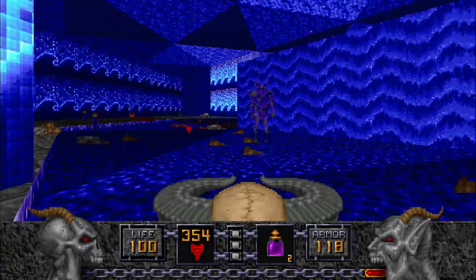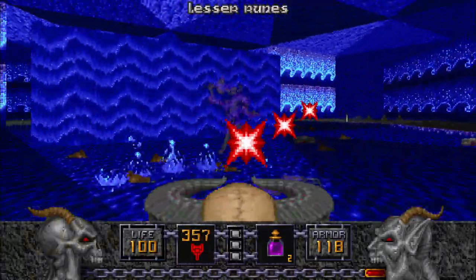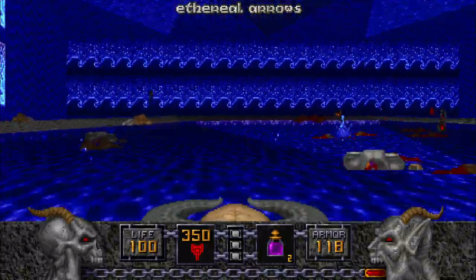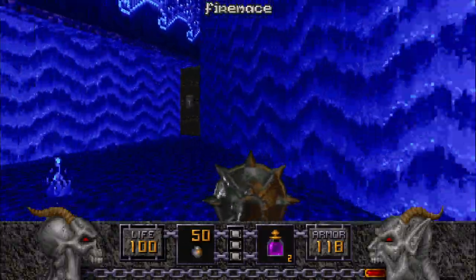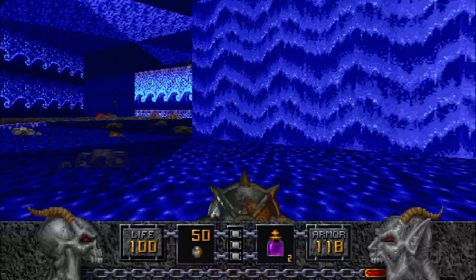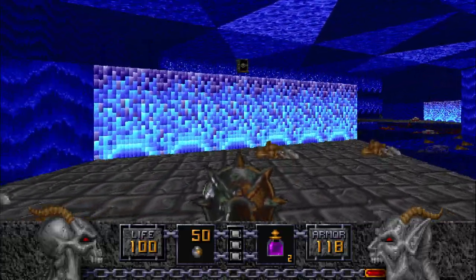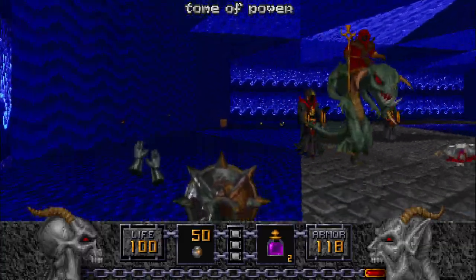This place is kind of like a big circle, so it's a little easy to lose yourself in it all. When you're done fighting them, you can go to the area where the Fire Mace is and press this button, and the final part opens up. And of course, you guessed it — there's the Spruppy.